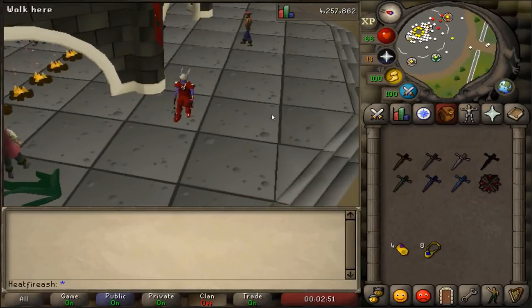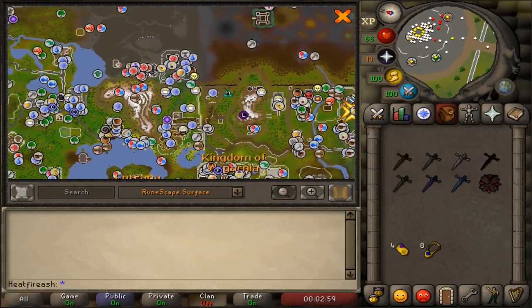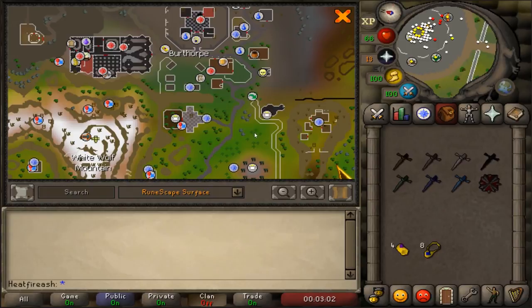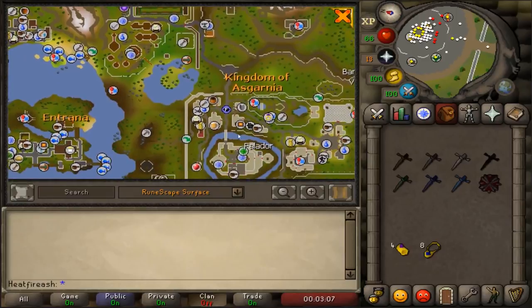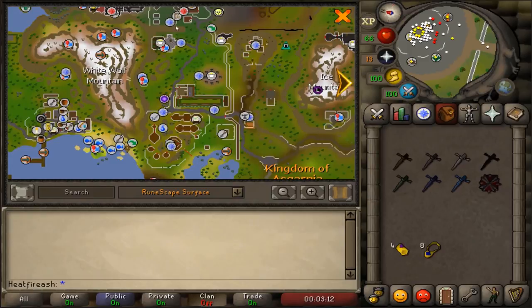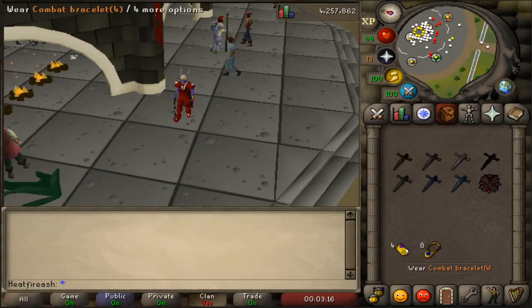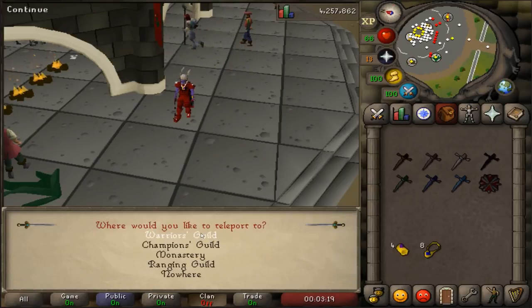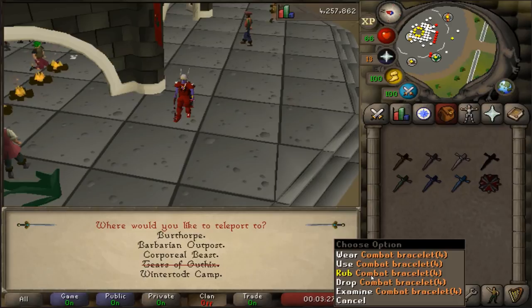First things first, you've got to get there. The Warriors Guild is located in Burthorpe right over here. There are a couple easy ways to get there - you can either walk from Falador, go through the gate by Taverley and walk up, or two much easier ways are using a combat bracelet which has a teleport directly to it, or you can use a games necklace which will take you right to Burthorpe.